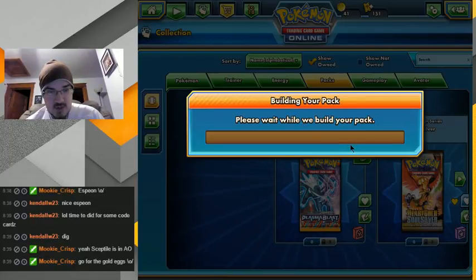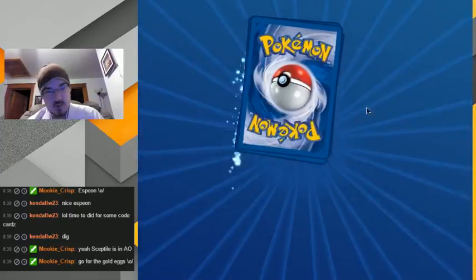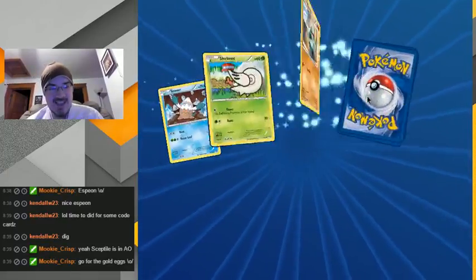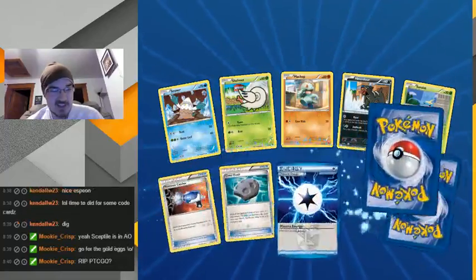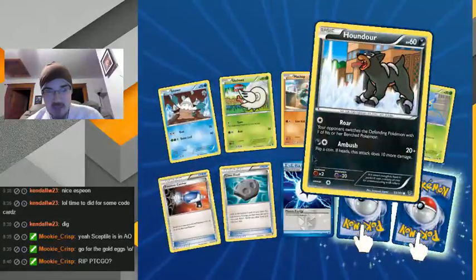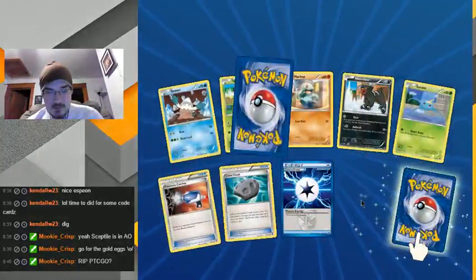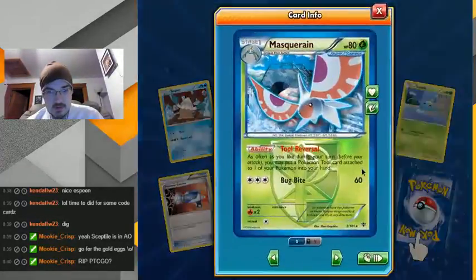Did it freeze opening? Oh come on — I've never had this happen before. Frickin game. New Plasma Energy — these are also good trade material. I mean I can't trade these, but I have lots of them, which means I can trade one of my tradable ones. Oh nice, tool removal!